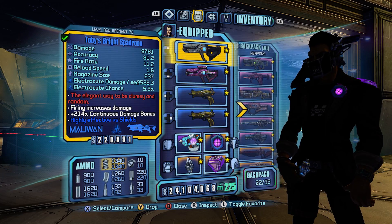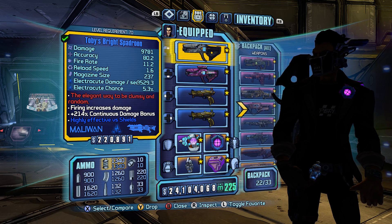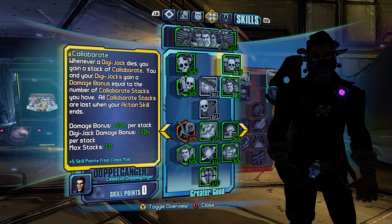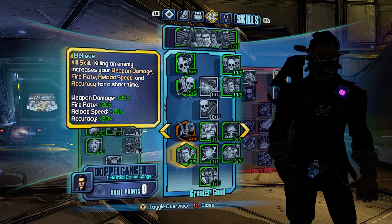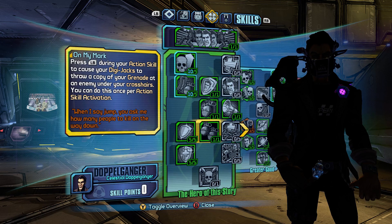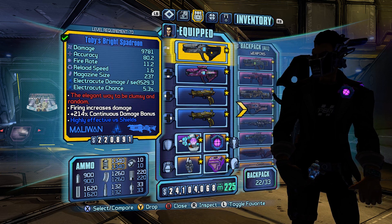Now to the guns. The Spadroon — this is what the build is based around. I can just run up to enemies and hit them in the face with a lightsaber and it makes me happy. It has great base damage compared to the Vibra Pulse; the Spadroon gets work done. Add in all the damage buffs — 100% here, another 30% there, another 25% there — that's 155% more damage. Add in all my Novas hitting everything, and then the continuous damage is on top of that. The magazine size is 237, which coupled with this is just yeah.